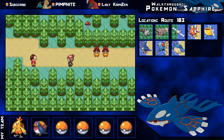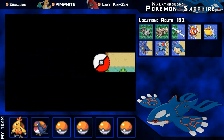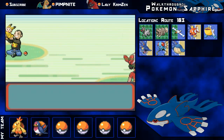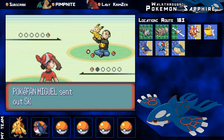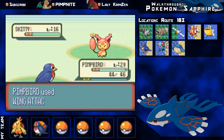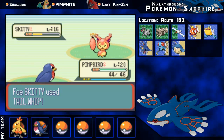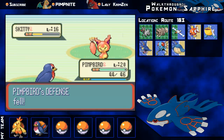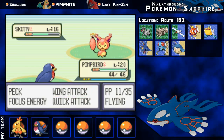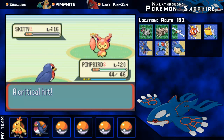There are a few trainers up here I'm gonna battle before heading further on. There's a little twins pair - if you've got two Pokemon you can have a double battle. This trainer has a Skiddy, which I'm pretty sure is a rare Pokemon - I think you can only find them on certain days or something. Skiddy has an Oran Berry. I'm using Wing Attack as my main STAB move and I got a nice crit.